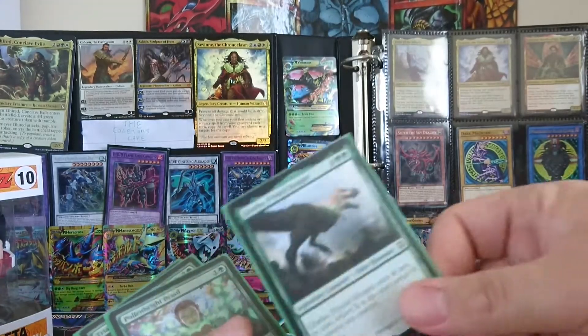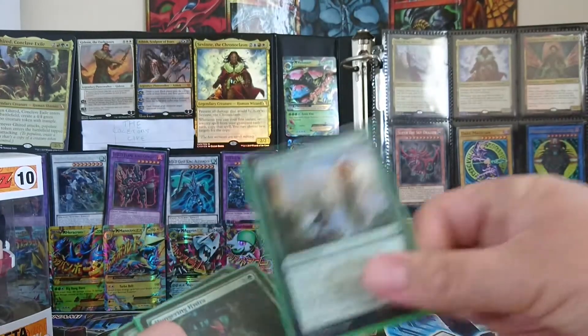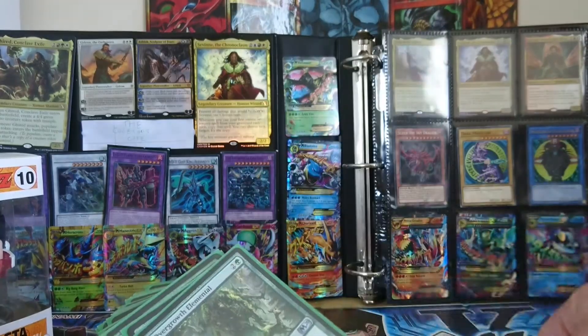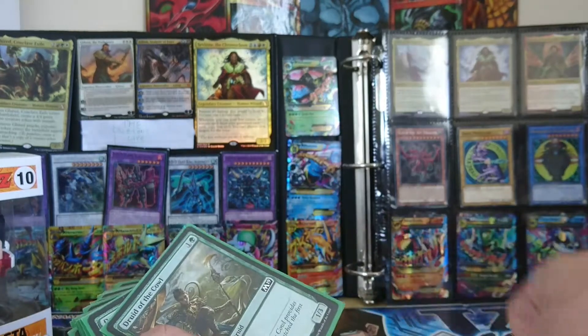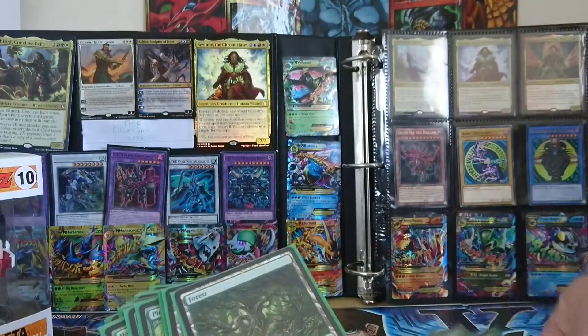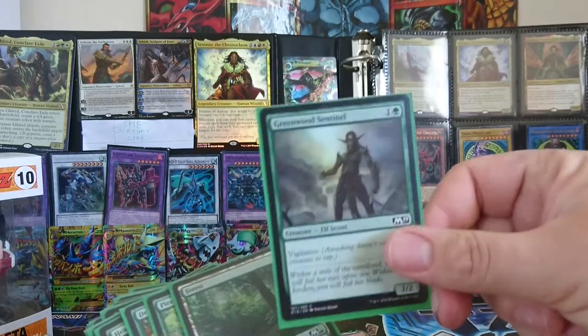Lanowar Elves, Galt Primal Hunger, Pollinator Druid, Trial of Strength, Hungering Hydra, Gift of Strength, Overgrown Elemental, Voracious Tiger, Sunbringer's Torch, Druid of the Cowl — times two — Lanowar Elf, another District Guide, Greenwood Sentinel.